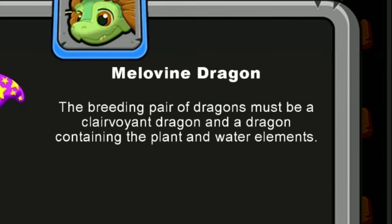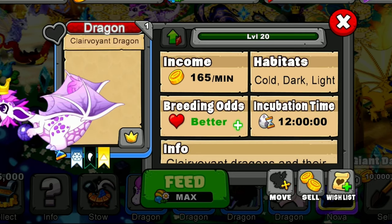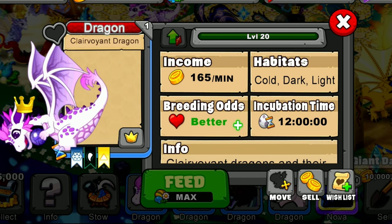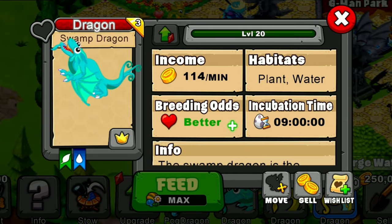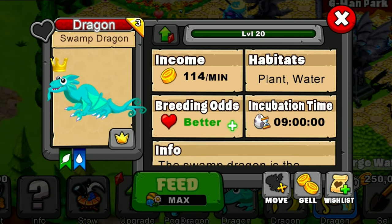To breed the dragon, the pair of dragons must be a Clairvoyant dragon and a dragon containing the plant and water elements. What I recommend is breed a Clairvoyant dragon from level 11 to level 20 for the best odds possible, and on top of that use a Swamp dragon, because then you'll have both the plant and water elements needed for this breed, and with that you should be able to get the dragon with absolutely no problem.